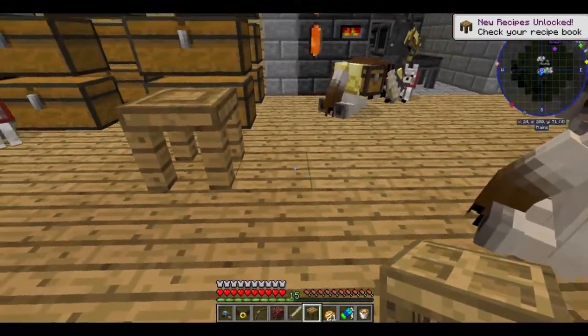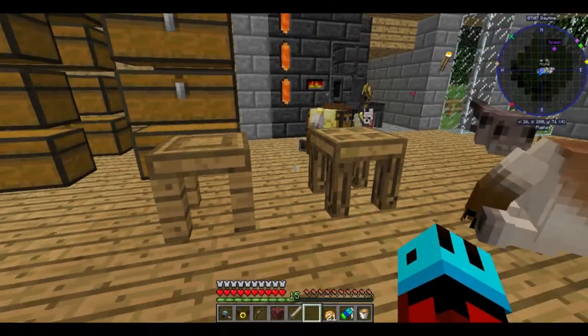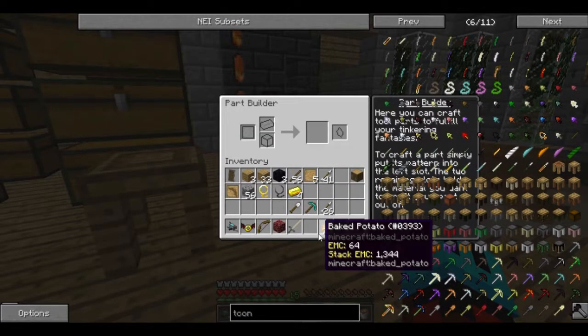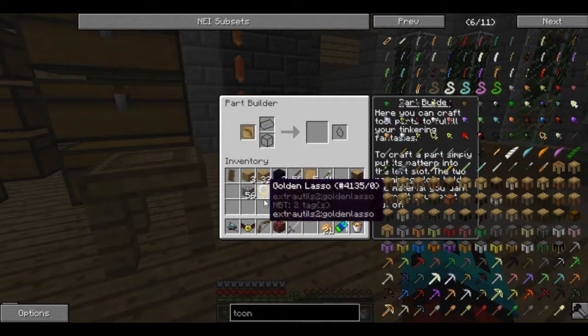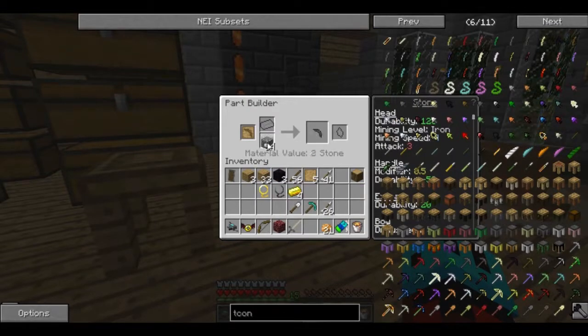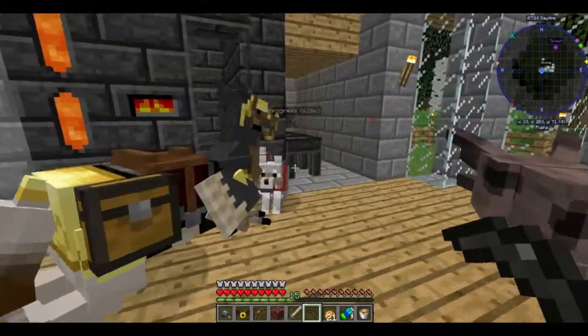So we have logs. We have stencils. So I think I understand how this is going to go now. Stone pickaxe head — that's perfect.